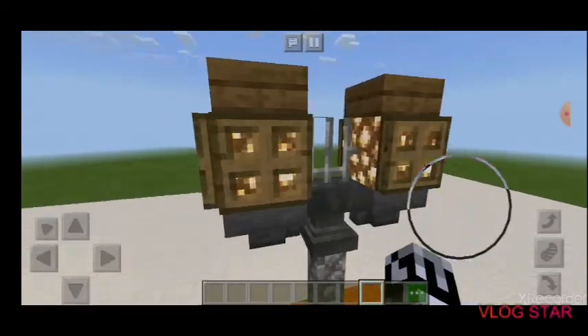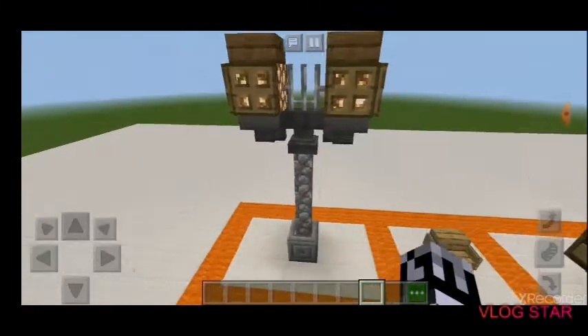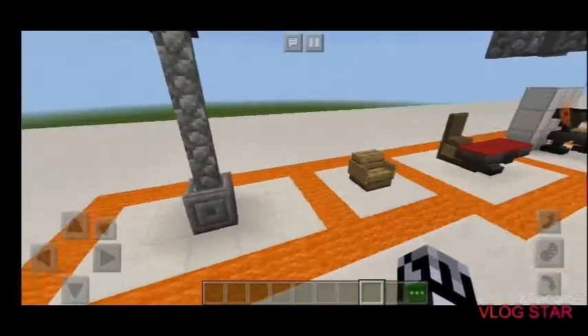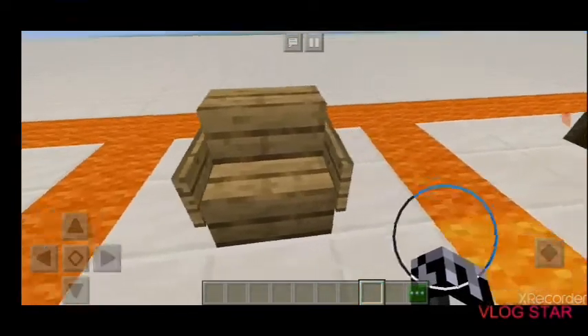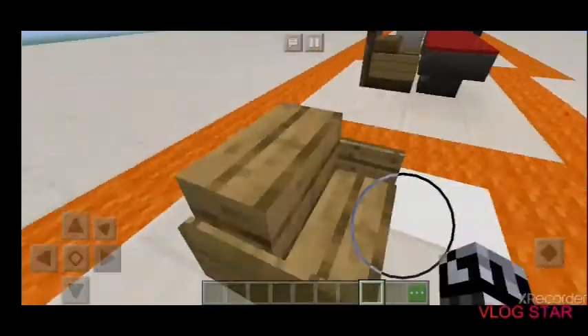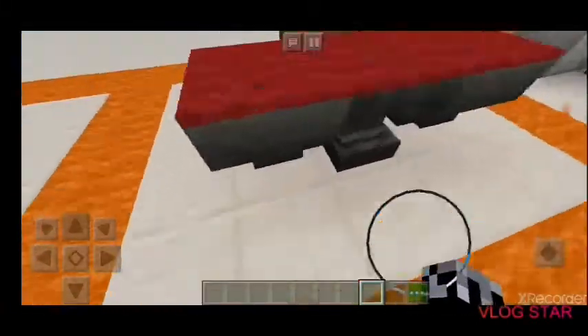For the first one, it's just a lamp post — it will look like this, using trapdoors, hoppers, and anvils. For the second one, a lot of people probably knew about this one — it's just a chair, using wood and signs.